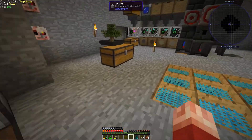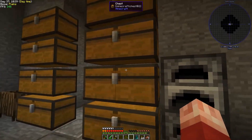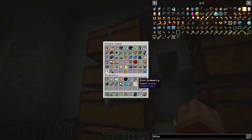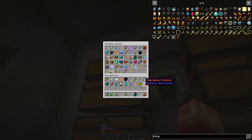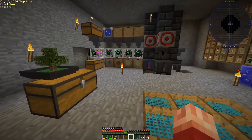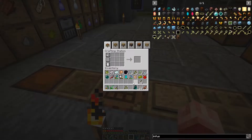Grab some sticks. I can make an emerald hoe if I want to — that would be so funny, what a waste that would be. I'm kind of shocked actually that we haven't picked up any cobblestone. Let's just grab some iron — actually we have iron on this. Iron hoe it is; it'll last a little while longer.